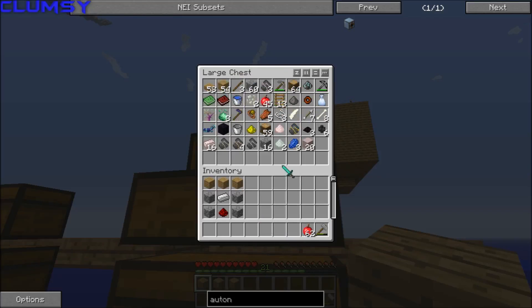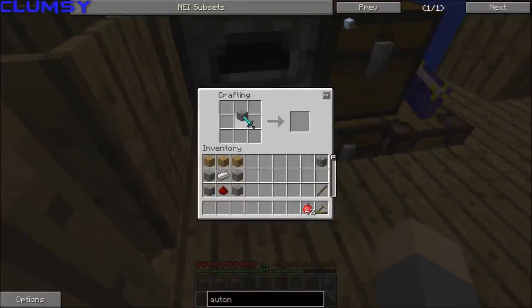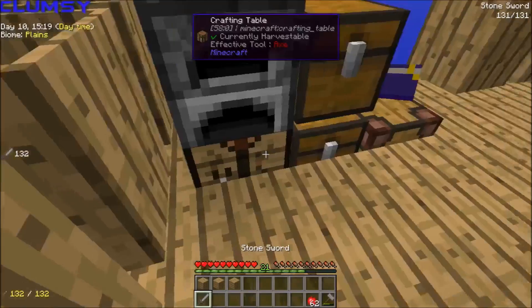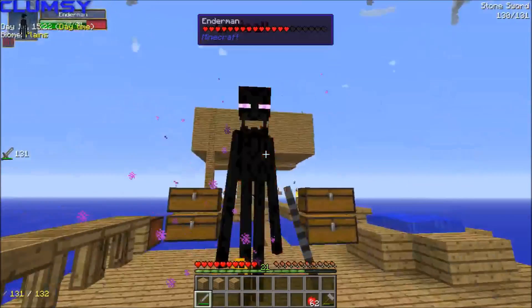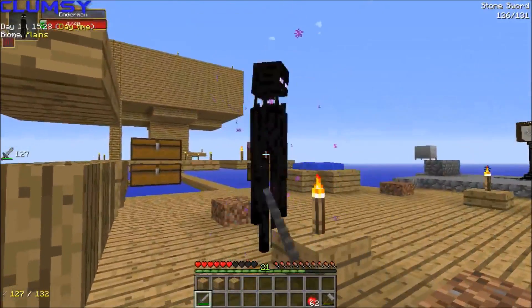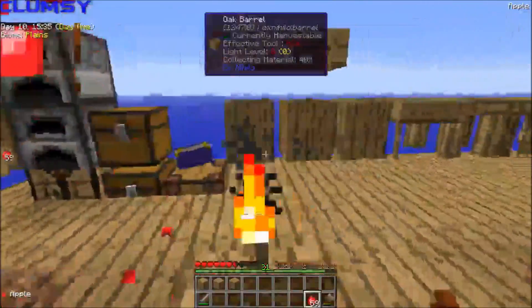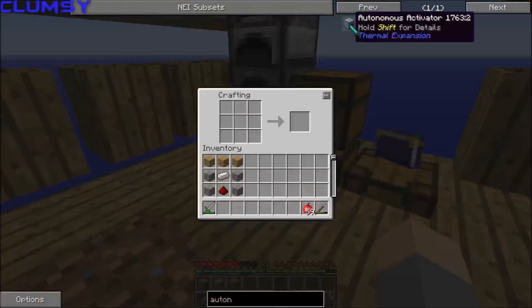Now what we need to find is a weapon that we can use to kill this guy. Don't look at me, please. I guess we'll make a stone sword. We now got a weapon to beat this enderman. There we go, and no enderpearls. Great. We've beaten him.